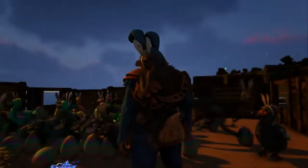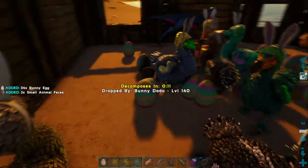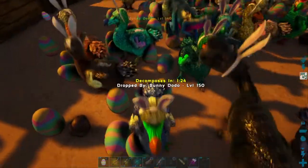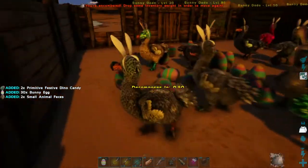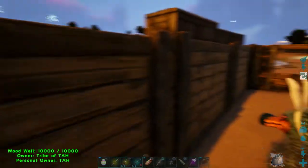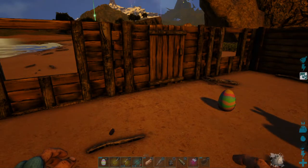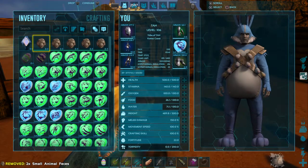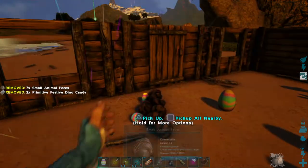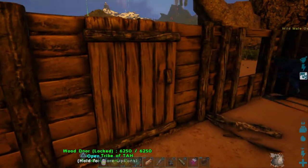We have got a few more bunny dodos in our taming pen here now and we've been collecting these eggs for quite a while. We intended to quit after our last episode before we cracked a thousand eggs, but we only got a couple of the new event chibis, so we decided to continue on. These eggs are extremely heavy — you can't pick up very many of them or you can't move, so we've got over a hundred on us.